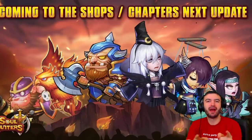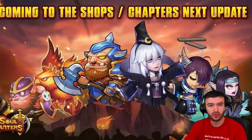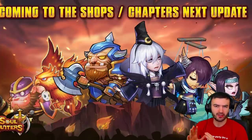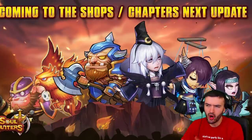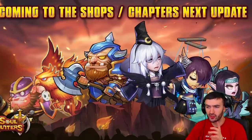Hey everyone, Stefan Gamer back with another Soul Hunters video. We just got a new update - a couple of new heroes were released. Valan, Firehog, and Mog were already available in the shops and now you can get them in the chapters. They also released Saraya, Adeline, and Suki.